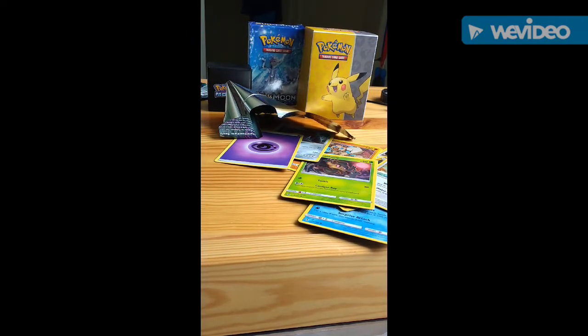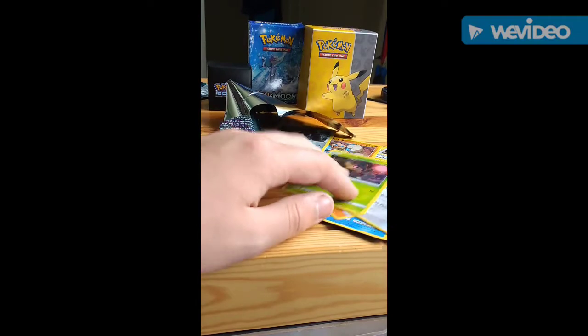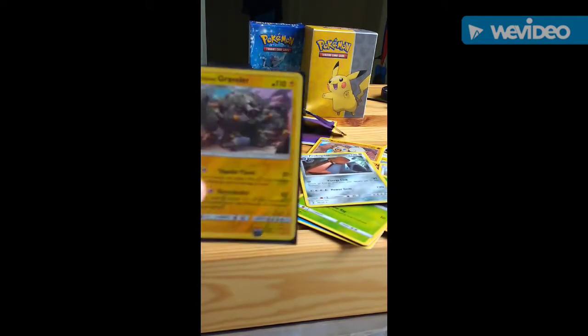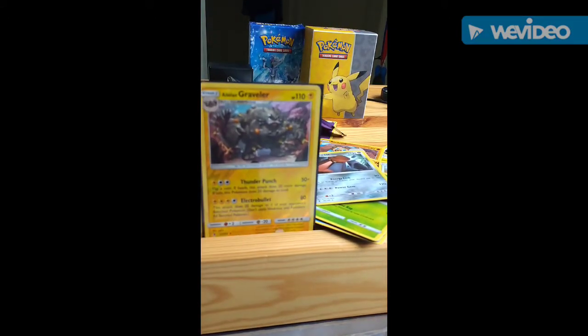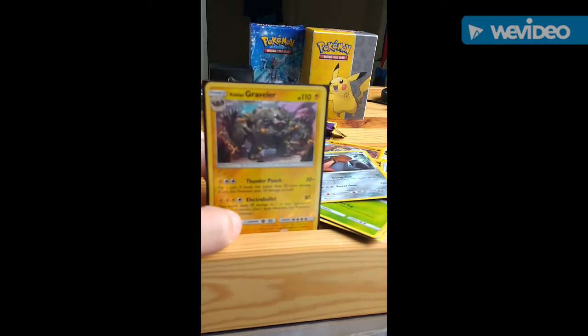Sorry about that guys, I just had a technical issue. As I was saying, I had a Golden Switch but I'm afraid I've already opened the next one, so we got a lot of other cards. We got a Provo Pass as our regular rare, which is a bit disappointing. But what we did get is an Alolan Graveler reverse — actually it's a reverse uncommon, sorry.